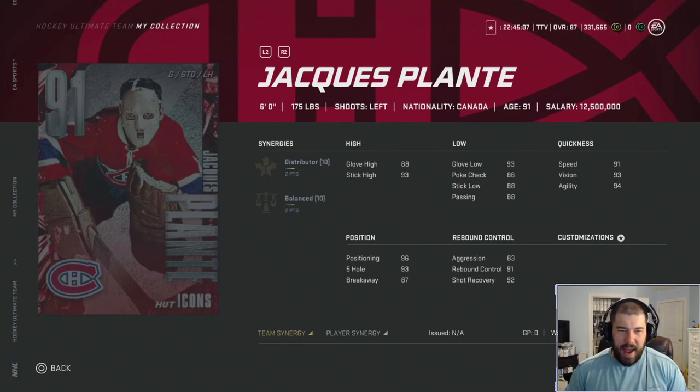He's decent enough size where you could use him as your goaltender. The problem is his attributes aren't that great for a 91 overall. His glove high is 88 and stick high is 93, so stick high is good but the glove is a little weak. His glove low is 93 and stick low is 88. His quickness is 91, speed 93, vision 94, agility, positioning 96, five-hole 93 — great attributes. Rebound control categories: 83 aggression, 91 rebound control, 92 shot recovery. My real concern is just that glove high only being 88.